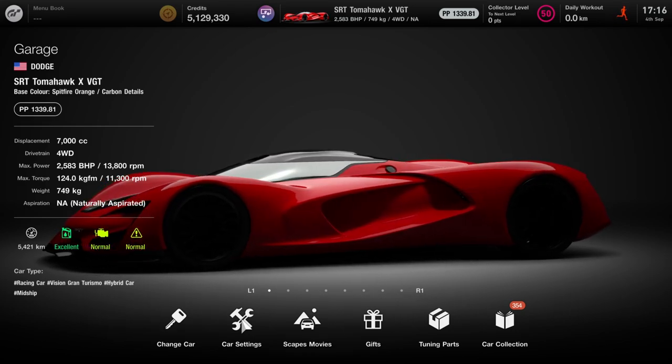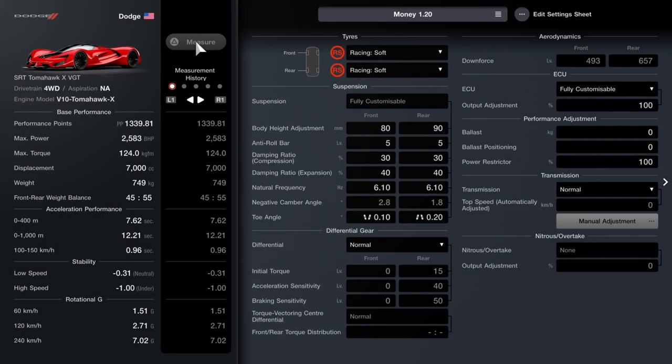Update 1.2 brought us some new cars, but what they didn't mention in the patch notes: the Tomahawk glitch is back. So it's time to get back to the Tokyo 600 race and make some credits.